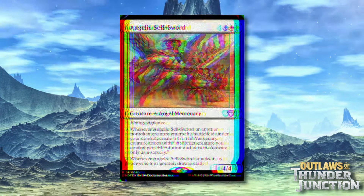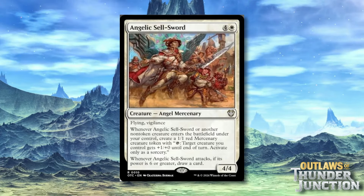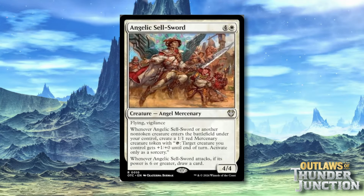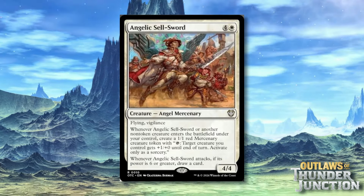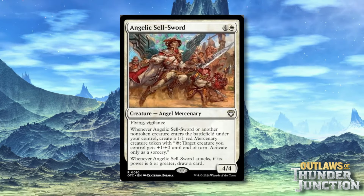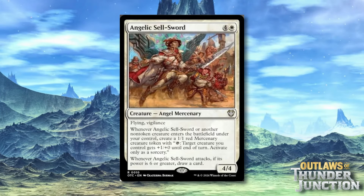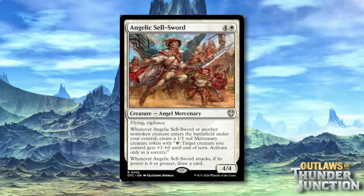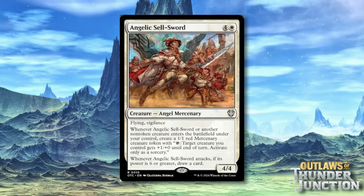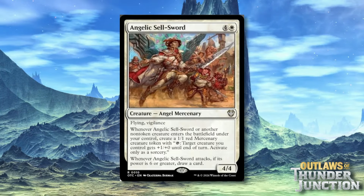Angelic Sellsword is a 4/1 White Angel Mercenary with Flying and Vigilance. Whenever it enters the battlefield or a non-token creature enters the battlefield under your control, create a 1/1 red Mercenary creature token. Mercenary tokens have tap: target creature you control gets +1/+0 until end of turn. Token generation is solid in general. Whenever Angelic Sellsword attacks, if its power is six or greater, draw a card. The intent is to use the tokens to buff it up and get extra resources. The fact that you keep triggering with non-tokens is pretty solid, though the card is a little high cost for what it does. I'm also a little surprised they went with activate only as a sorcery for the Mercenary effects.